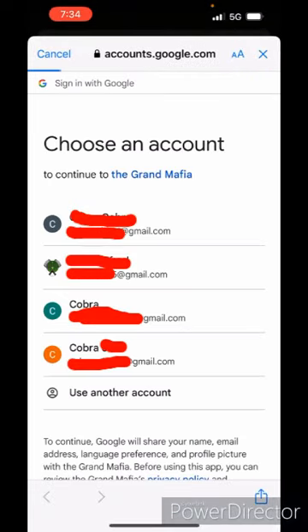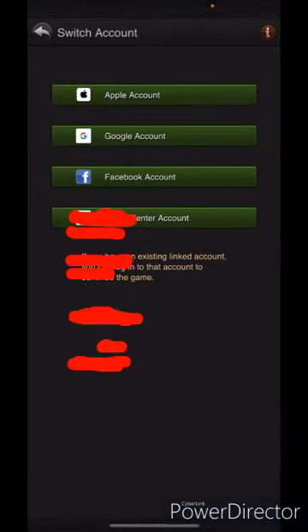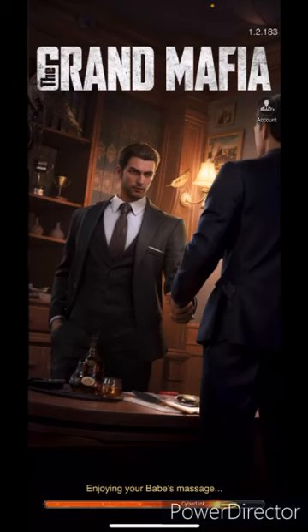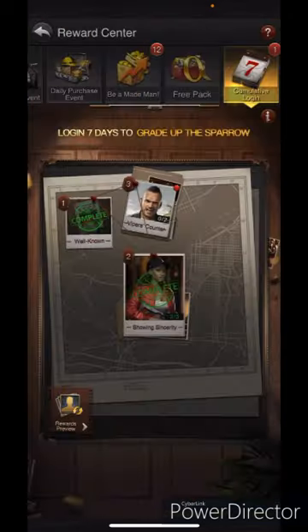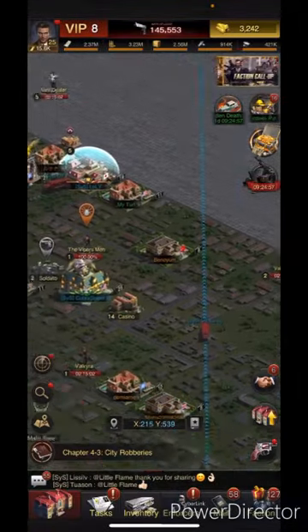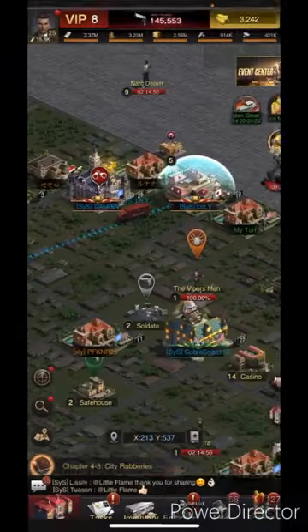It's going to ask you to sign in with Google, you click OK, and you're going to select one. Now it's going to bring up any accounts under that same one. You can see right here — Cobra Trainer 1331, that is City 581, which is the same city I'm in. It's actually in the same faction. As you can see on the map, there's my other account — same city.